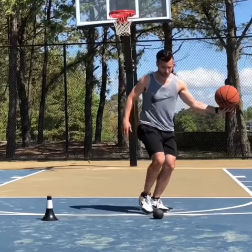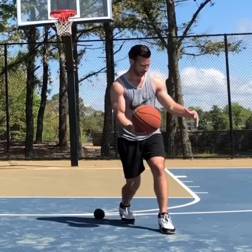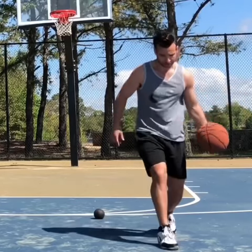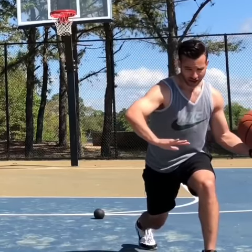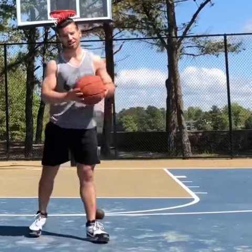I take two motion steps — one, two. As that's happening, the ball is in my pocket with my hand behind. On my third step, I take a dribble step, then punch drag to engage my defender, and then foot replace my feet underneath my shoulders for my shot.